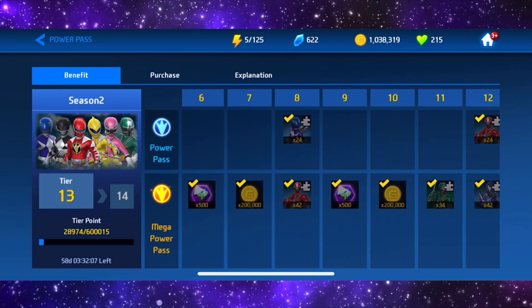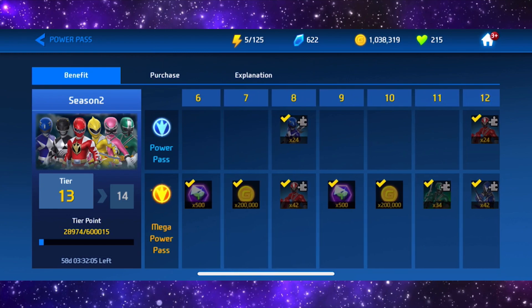Tier 8 you get Mighty Morphin Blue as well as Samurai Red, which is a bit shady that they've put Samurai in now when you don't need them — where in the last event you actually needed Samurai Rangers to get whatever ranger came out last time.